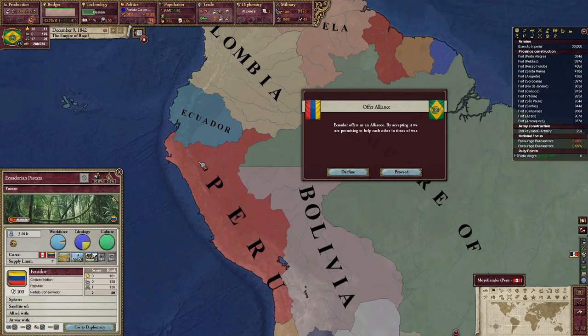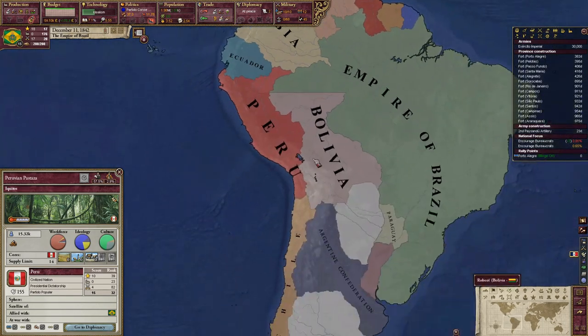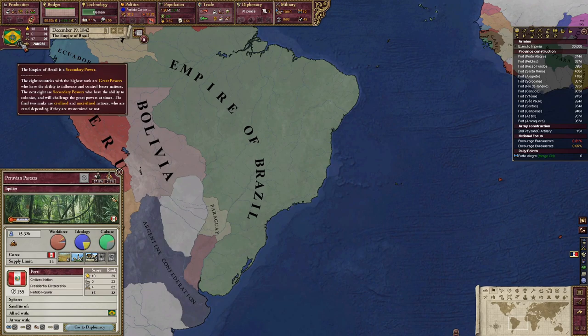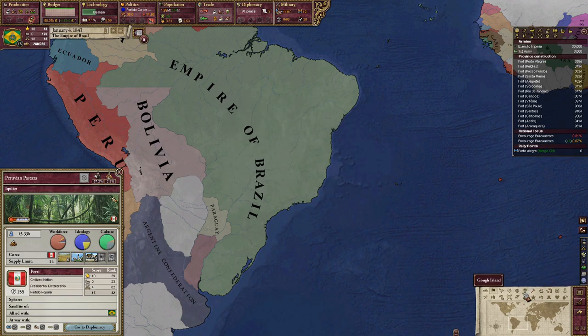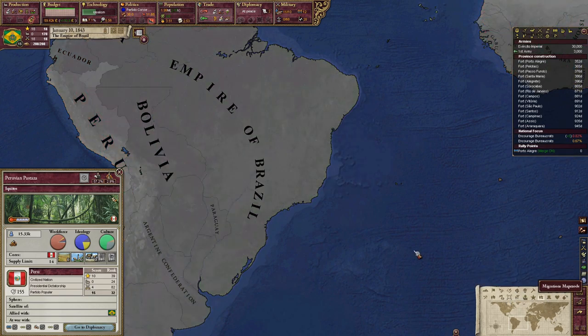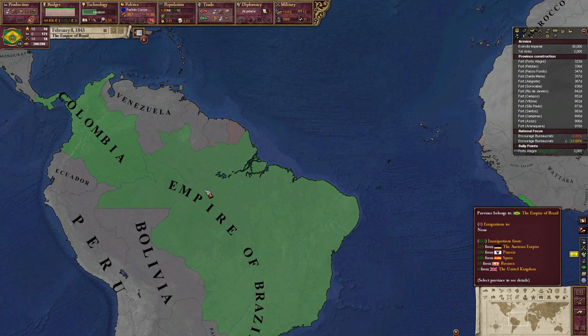We're going to take the prestige hit again. We might get more prestige, but we're almost ready to fall out of the secondary power list. That's probably going to be all the time we have for today — we're already past the hour mark. I hope you enjoyed today's episode. Consider leaving a like, subscribe if you're new. Check out my Discord link in the description below. See you all tomorrow as we try to make Brazil one of the greatest nations in South America — thanks for watching!